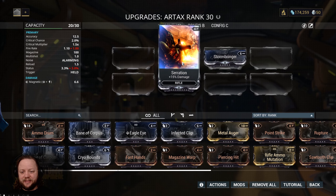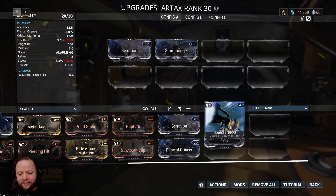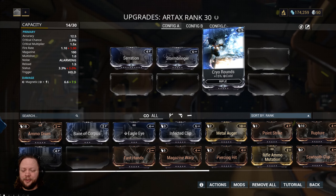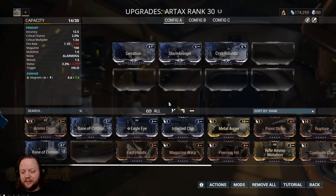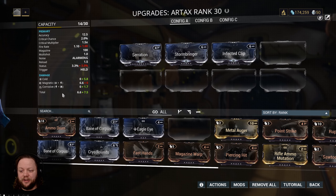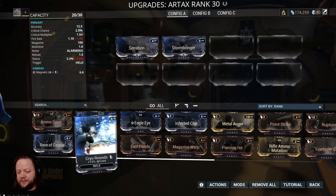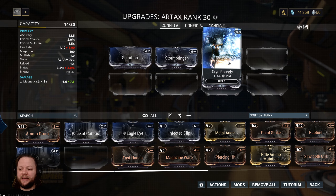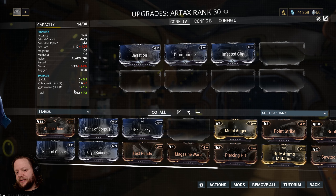We can drop Speed Trigger off of his gun because we now have our maximum capacity. We've got Stormbringer, and I'm wondering if we have something that goes nicely with it from an elemental perspective to get a hybrid damage type. We have Cryo Rounds — that'll get us Magnetic. This is actually not a terrible thing for your companion. Giving them Magnetic means they will be able to help you strip down shields a little bit faster. The other option is we could go with Toxin here, which would give us Corrosive, helping us strip down armor. But that gives us a slightly lower damage total, so I think we'll go ahead and stick with Magnetic.